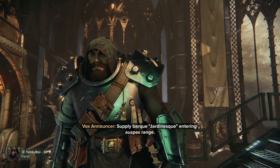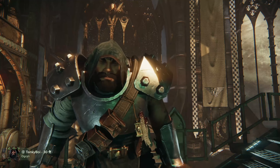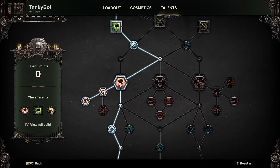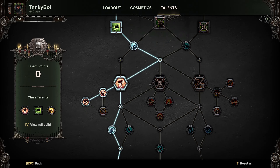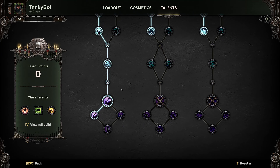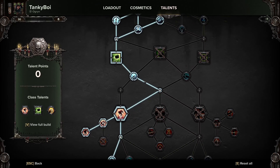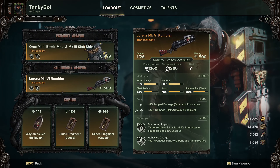Welcome back everybody — not to the Vox Announcer, to Darktide of course! Another episode with the tanky boy. I reskilled the character; now we're having the big friendly rock and we have Indomitable — the improved version of the Bull Rush. I went over to Bone Breaker's Aura and also got Heavy Hitter this time, and I also got my Rumbler.